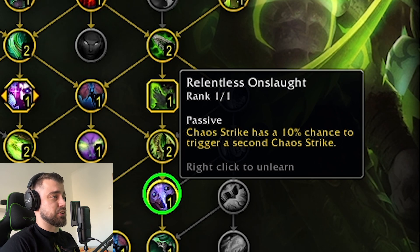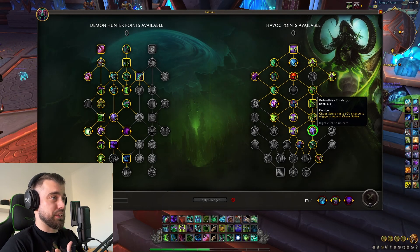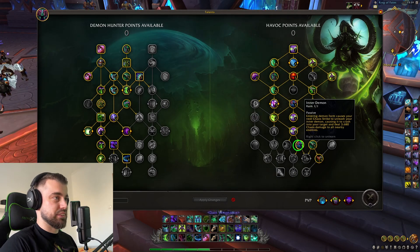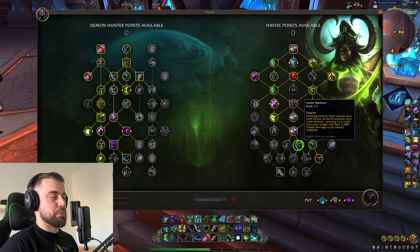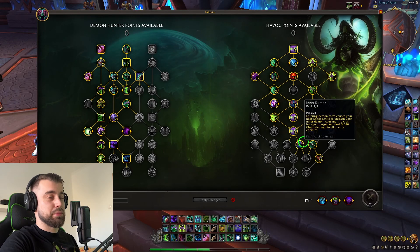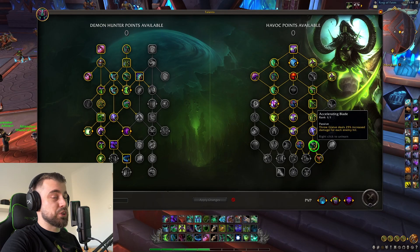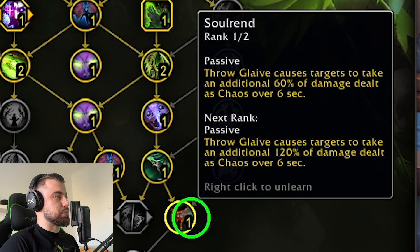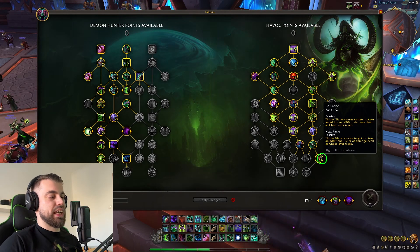Relentless Onslaught - Chaos Strike has a 10% chance to trigger a second Chaos Strike. I like this because it gives more damage, and when you spam so many Chaos Strikes because you have so much Fury in this spec, additional Chaos Strikes cannot hurt. Inner Demon is a talent I'm really nostalgic about - this was an Artifact Power back in Legion. Entering Demon Form causes your next Chaos Strike to unleash your inner Demon, crashing into your target and dealing 3k Chaos Damage to nearby enemies. Super fun damage dealing and a bit of Demon Hunter roleplay. Then I go with Accelerating Blade - Throw Glaive deals 25% increased damage for each enemy hit, which works really well with Bouncing Glaives. And we also help it with Soul Rend - Throw Glaive causes targets to take an additional 60% of damage dealt as Chaos over 6 seconds. Havoc can be made great again.